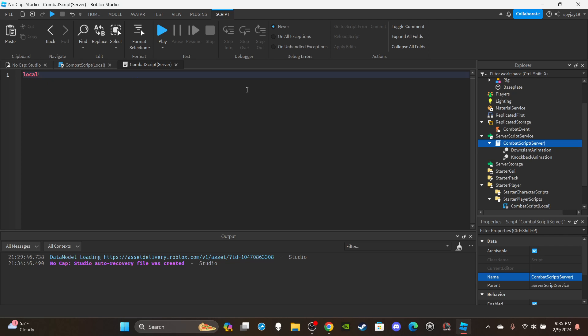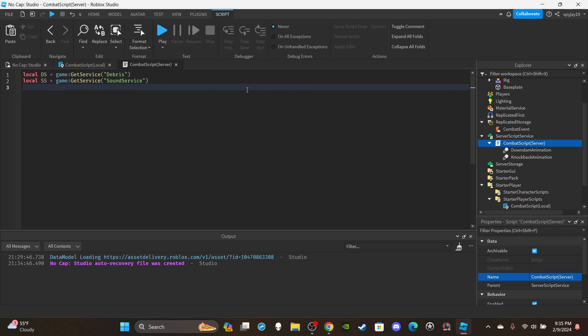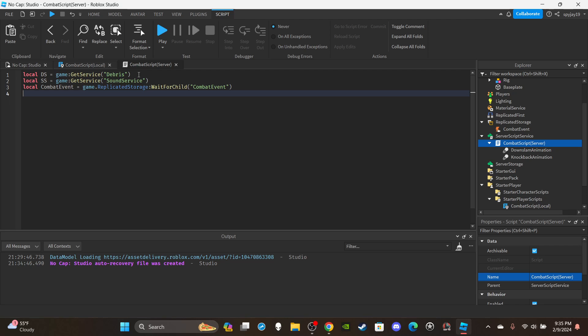Delete the print statement, then make a couple of variables. Get your services: `local ds = game:GetService("Debris")`, then `local ss = game:GetService("SoundService")`. Then get the combat remote event — you can copy and paste that from the local script. For the last variable, create a table: `local cantBeAttacked = {}` — these are players who are currently being attacked and can't be attacked again.